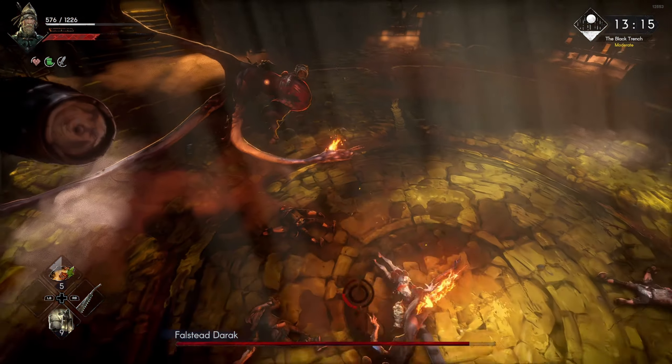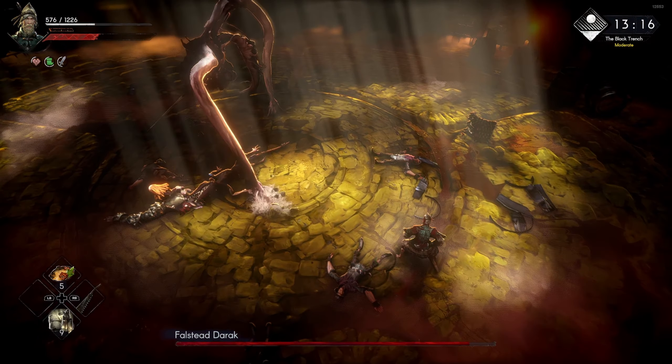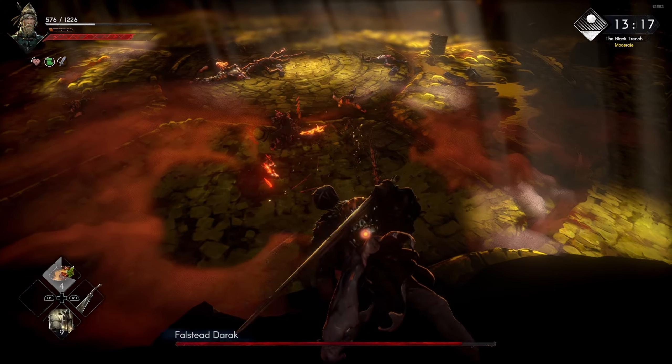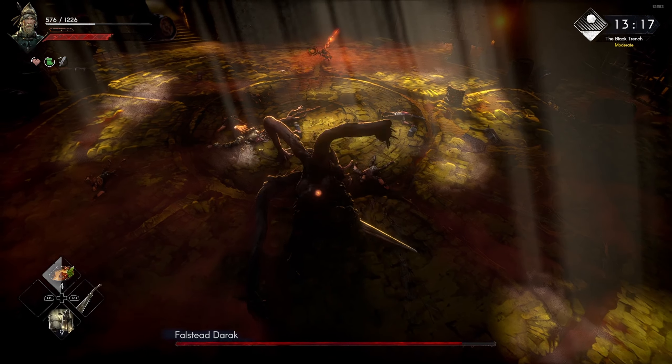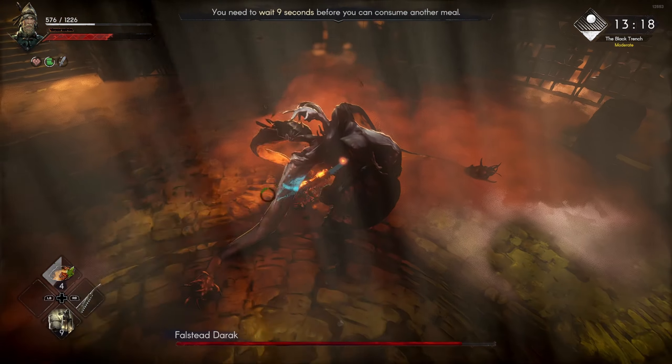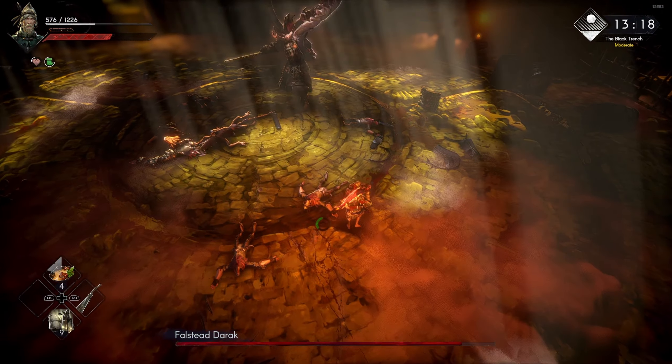There are clear visual cues for each attack. However, this boss can attack from far away in phase two. Unlike the first phase where you pay attention to the location of the boss as he runs toward you, here you need to pay more attention to the animations.